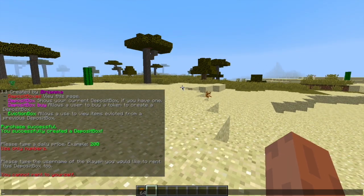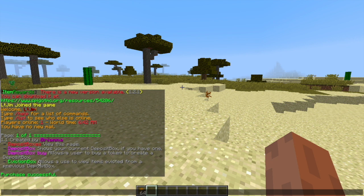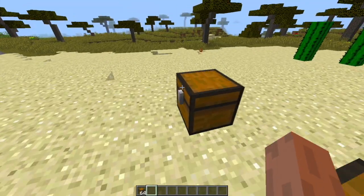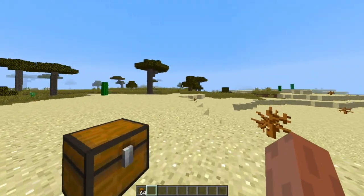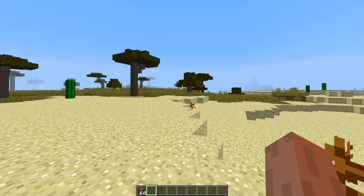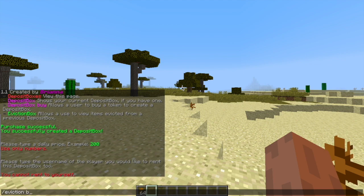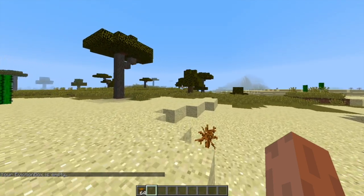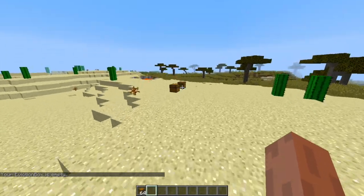That is pretty much everything in-game. As you can see there is one more command — it's /evictionbox. So if you're evicted because you don't pay the daily amount, because you don't have enough funds, your items will be evicted and you can pick them back up by doing /evictionbox. Obviously I haven't been evicted so that is empty, but that is everything in-game.